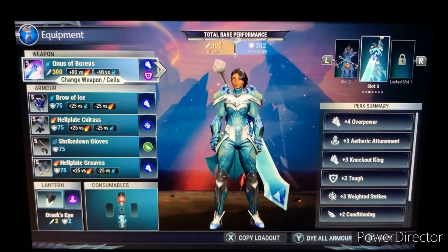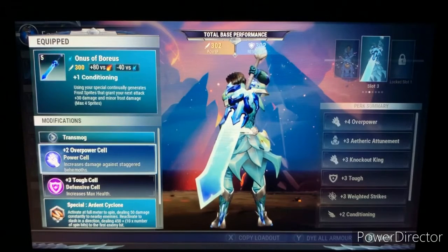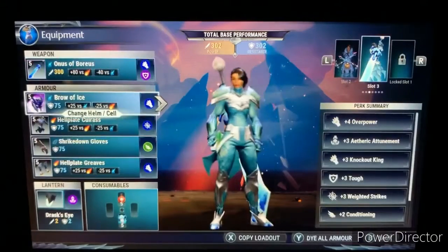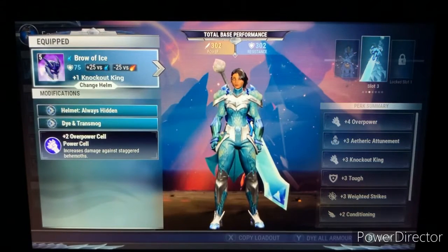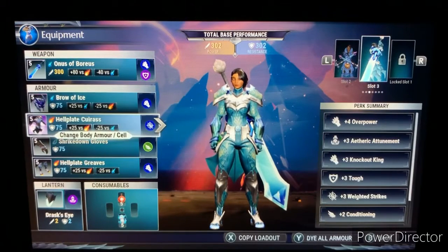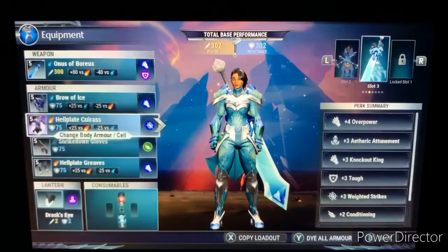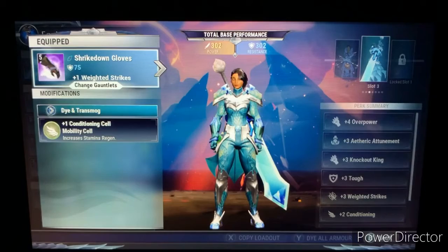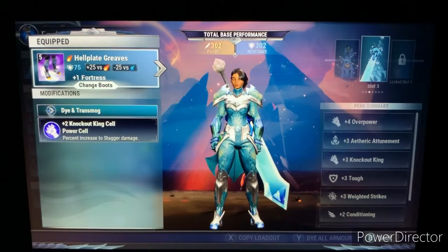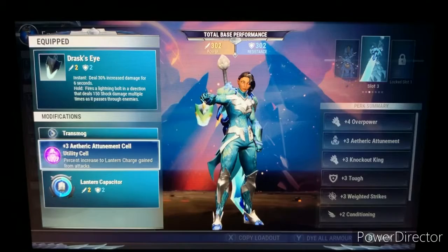The build I'm going to be using isn't complicated. I'm going to have the Onus of Boreas with an Overpower cell and a Tough cell, and Valiant Overdrive. I'm also going to have the Pangar helmet with an Overpower cell, the Hellion chest plate with a Weighted Strike cell, Shriek gloves with a Conditioning cell, and Hellion boots with a Knockout King cell.